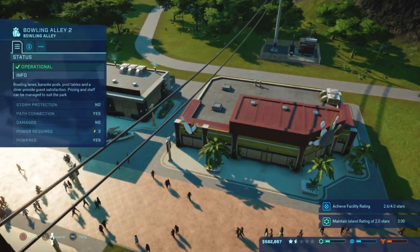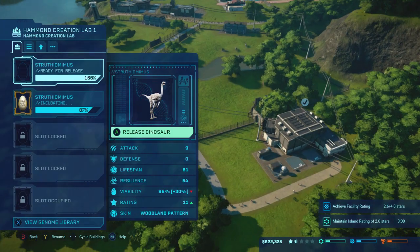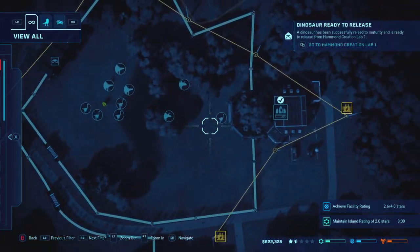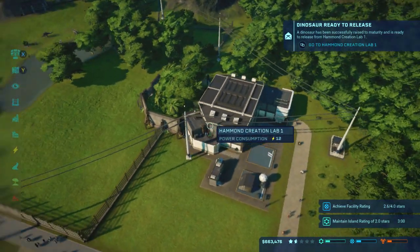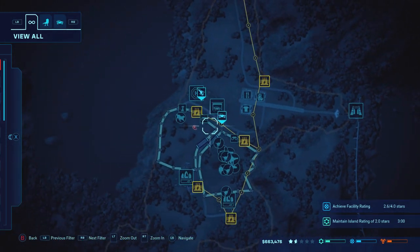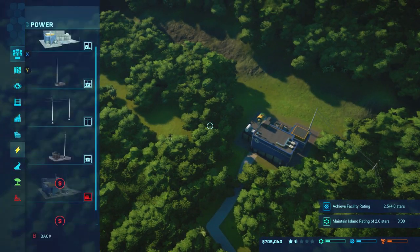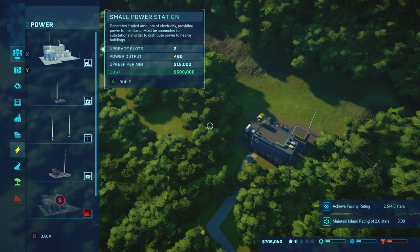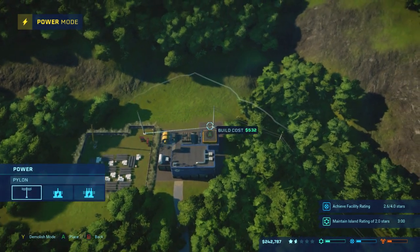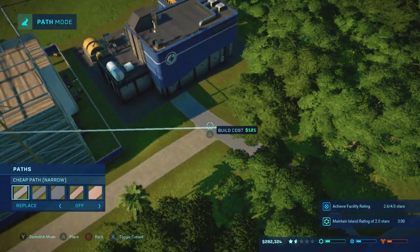I'm going to go ahead and up the management on these guys now that I've got more people coming in. They'll take the money down a little bit, but it shouldn't be that bad. Just like that, they're already ready - I can be very happy with that. I think I'm just gonna do those two. So, I do need a power plant. It's still small - I haven't unlocked the mediums yet on this island. Let's go ahead and create another one. I'll just connect it right to its brother - cheap path, bring it right on across. And now we're good.